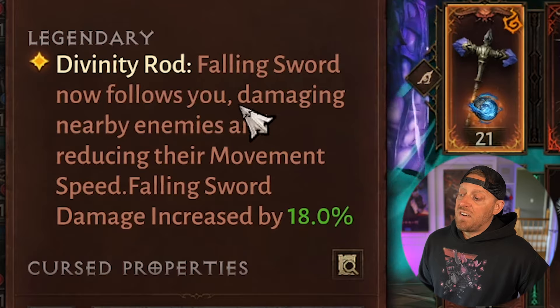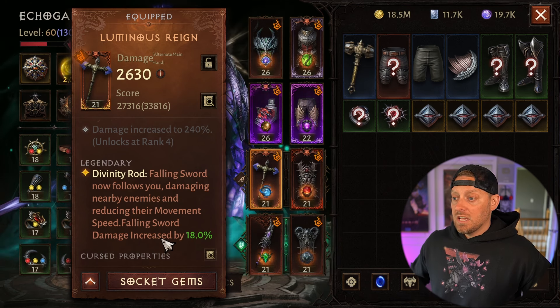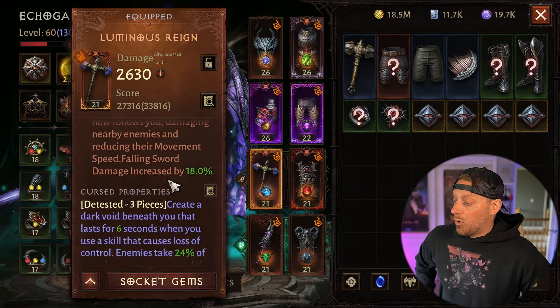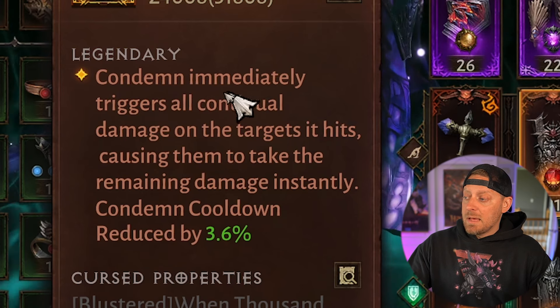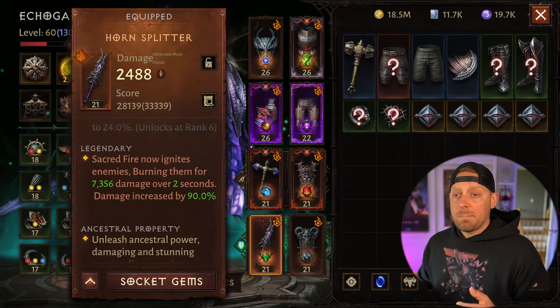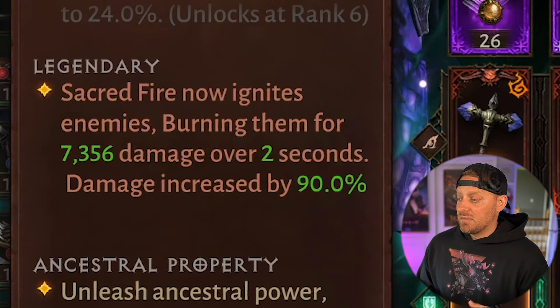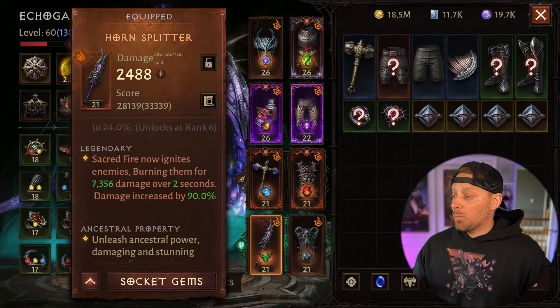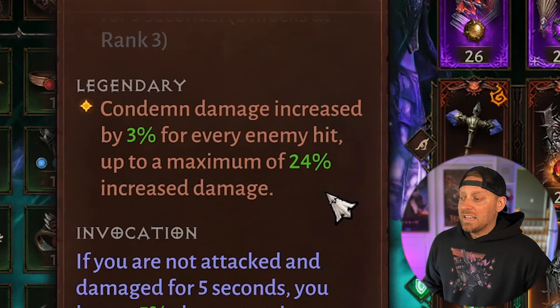For my primary weapon I have the DFINITY ROD. Falling Sword now follows you, damaging nearby enemies and reducing their movement speed — Falling Sword damage increased by 18%. The radius of this is massive. My shield, the secondary weapon, is Torrential Refrain: Condemn immediately triggers all continual damage on targets it hits, causing them to take remaining damage instantly, and the cooldown is reduced. For stance weapons — remember, essences from your primaries and stance weapons are all active simultaneously as long as they don't contradict one another. Horn Splitter: Sacred Fire now ignites enemies, burning them for 7,000 damage over two seconds, damage increased by 90%. And my stance secondary weapon is Batter Them: Condemn damage is increased by 3% for every enemy hit, up to a maximum of 24% increased damage.